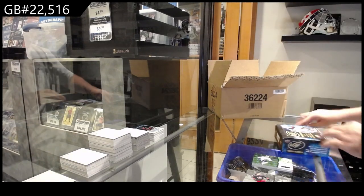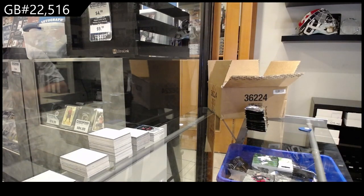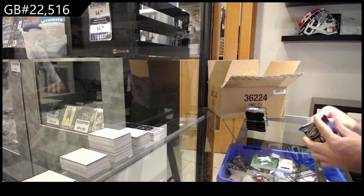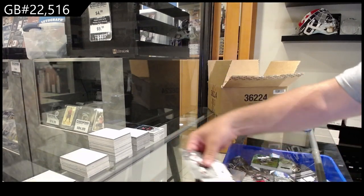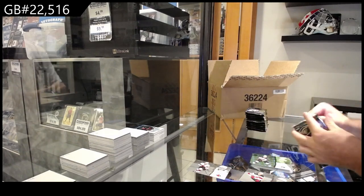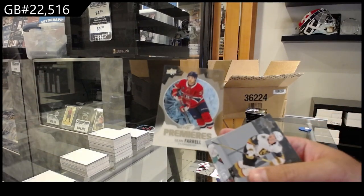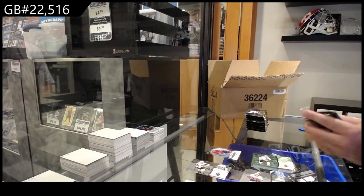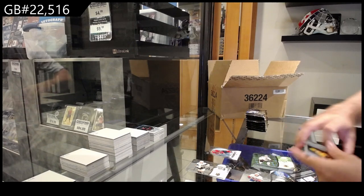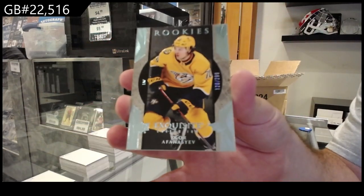I've already gotten some Philly stuff, I know I've gotten some Ottawa stuff. What was one of the other last teams taken? One of the Sharks, I think. I just want to see what we can get from those teams that were near the end. Depth of Winter of Bucinavich for the Blues. 499 for Montreal, Aferral, Ice Premieres. It's been heavy on the last few teams. Oh nice - we've got a Nashville Predators Afinaseyev to 299, Exquisite rookie Afinaseyev.